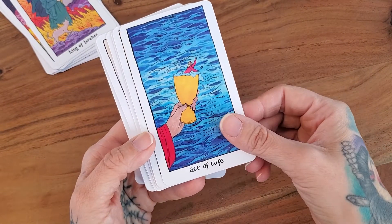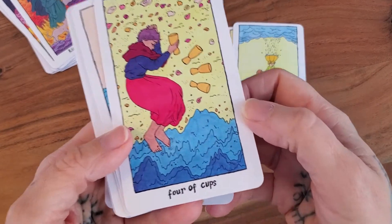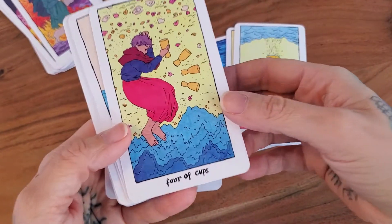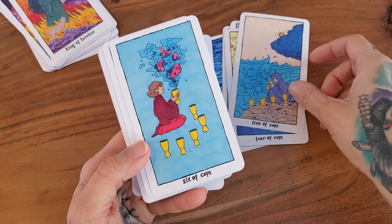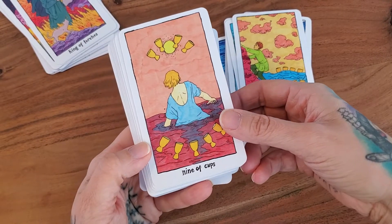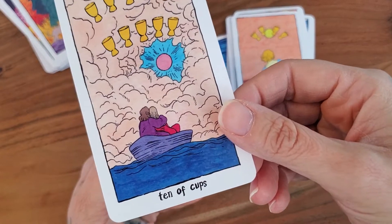And the cups. This is the best four of cups card ever — she's like, hmm. It looks like the morning after: you've had all your cups, you wake up on a beach somewhere. Who hasn't been there before at least once? No judgment. And look at this ten of cups — look at the two of them on their little boat together. Absolutely lovely. This is a lovely deck.